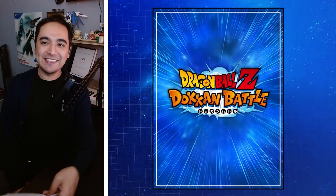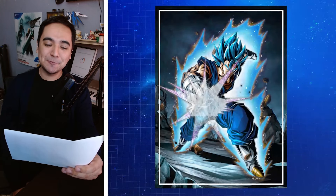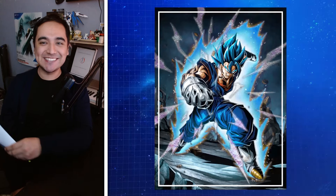Alright, time's up. The unit is STR LR Super Saiyan Blue Vegito. Did you guys figure that one out? That one was kind of easy — I thought I'd start with an easy one. There were a couple hints there if you paid attention to the passive skill. But if you didn't, let's move on to the next one.